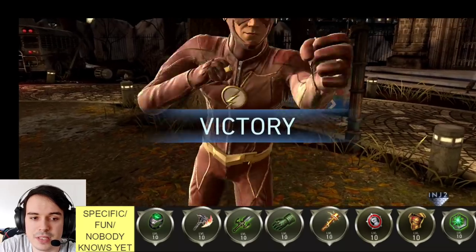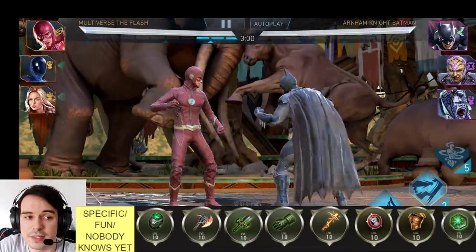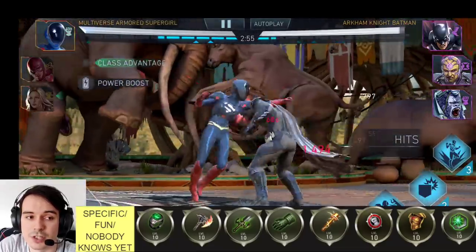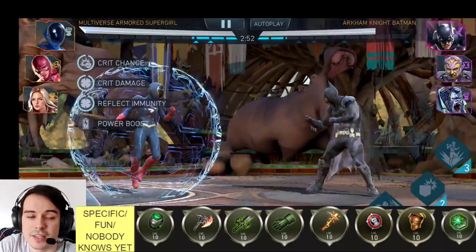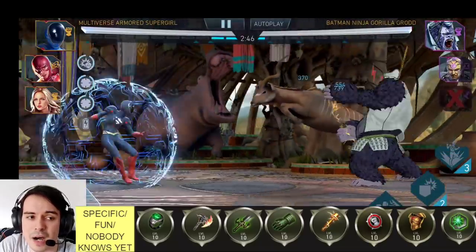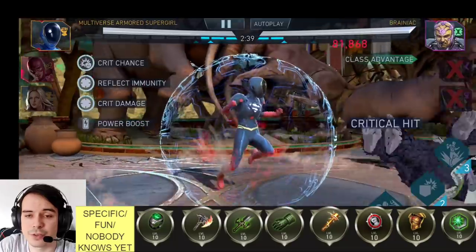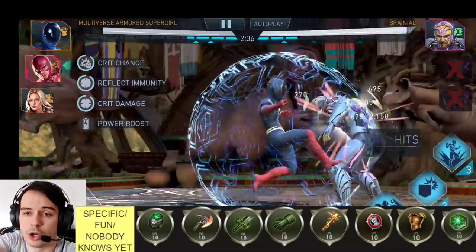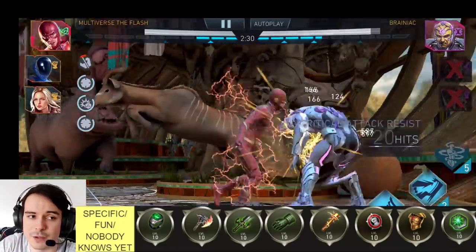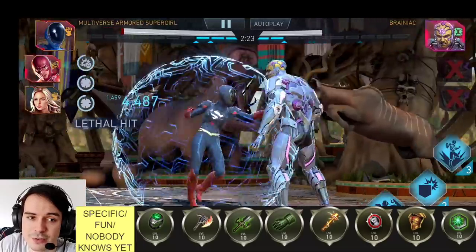The Flashing Blade gives a 100% damage boost on basic attacks every time the opponent is debuffed, plus some healing. This falls heavily into the Nobody Knows Yet category — it might be good, but by description it can't be better than Beta Club, which fills the same role far better. Nobody's going to test Flashing Blade when Beta Club exists.